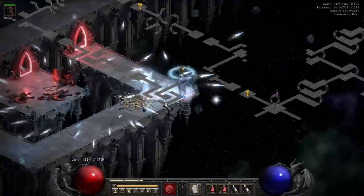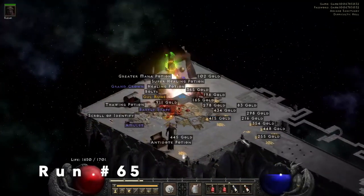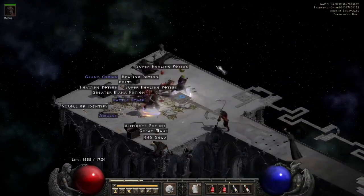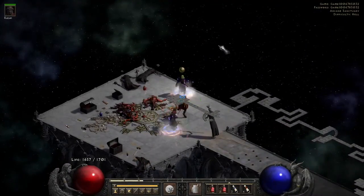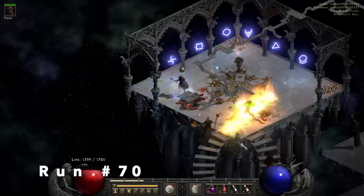Out of one of the chests we find a Gul rune, which was pretty awesome — definitely the best rune I've found doing Arcane since playing D2R. Then we get a double Key of Hate drop on run 70.